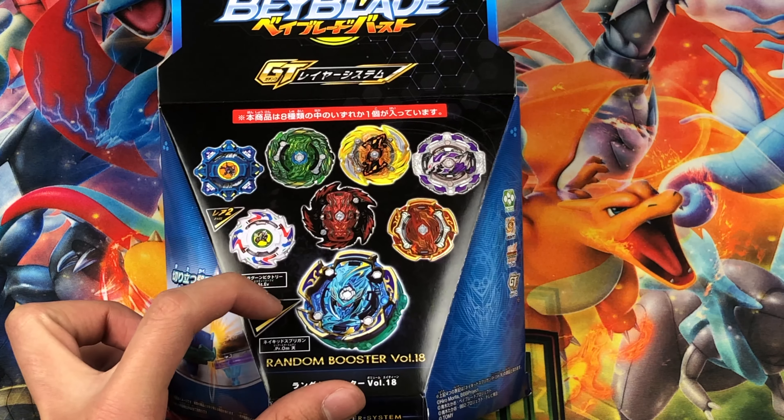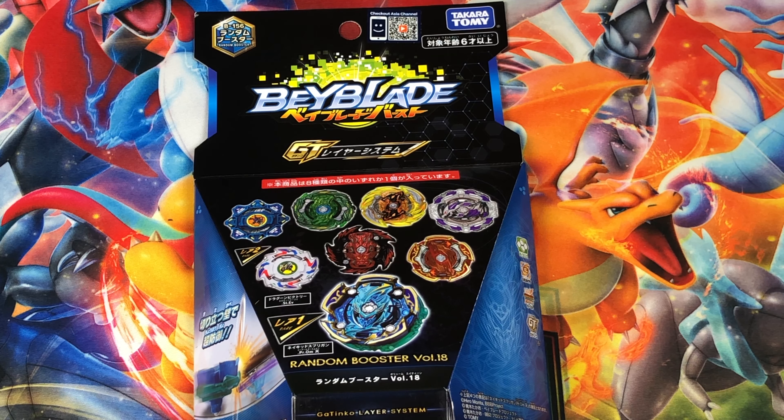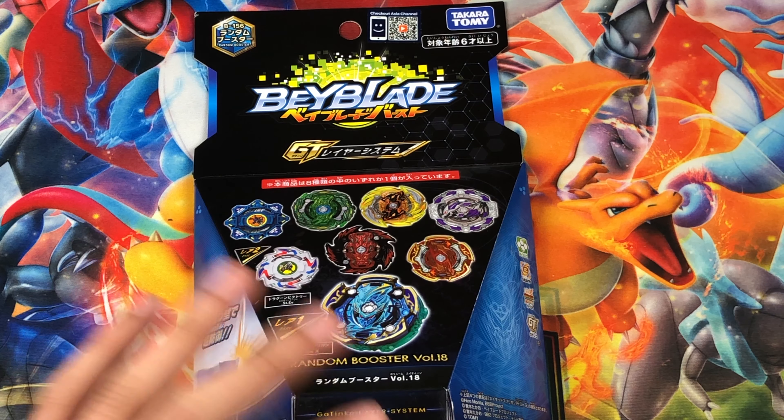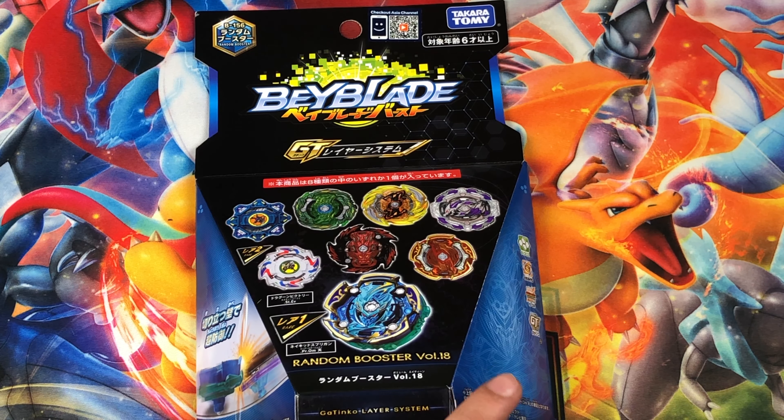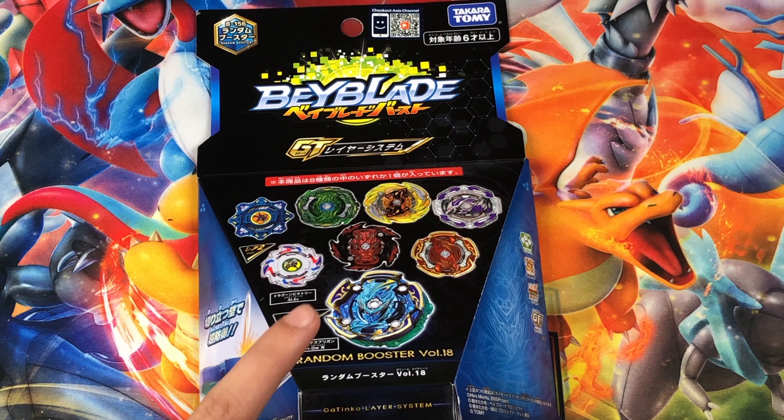Naked Spriggan is the first prize bey and Dragoon Victory is the second. Now if you're wondering how you can get the whole set — there are people online who order a whole bunch of random boosters and go through them all, only checking the stickers. By checking the stickers you can figure out which beyblade is which. They get all eight beyblades, put it all together, and send it to you. That's how we got the whole set, and that's how I know this is Naked Spriggan.